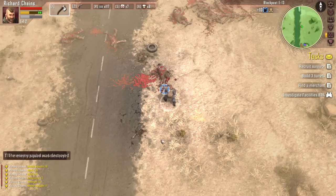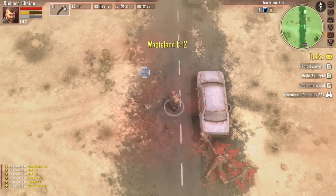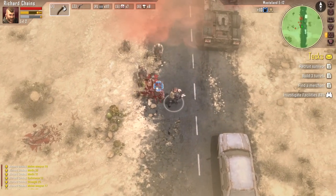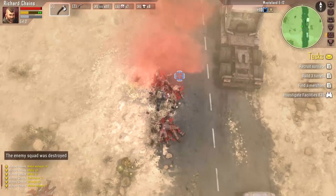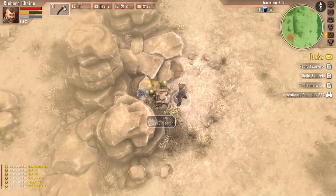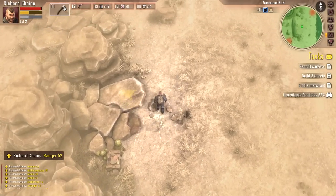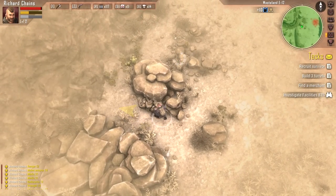Instead, just like with State of Decay, you can actively hot-swap between your colonists and the people living inside of your town. You'll start out as Richard Chains, but there's nothing saying you have to stay as him for the duration of your playthrough. If you find a character you like better — which happened to me very frequently when I was playing State of Decay — you can just hot-swap over to that guy. In the top right-hand corner, we've got our mini-map. Little white dots on the mini-map are lootable nodes. I would like it if in the overworld they put a little glow on these things — since they're already marked on the map, hiding them isn't a big deal, so increasing their visibility would not be a terrible idea.